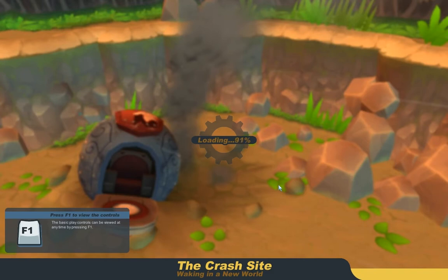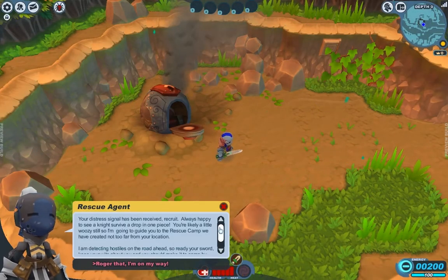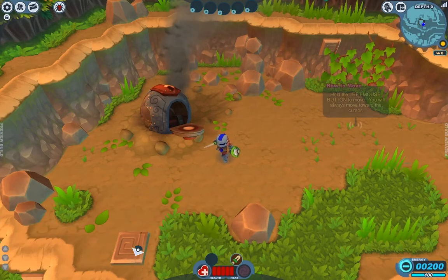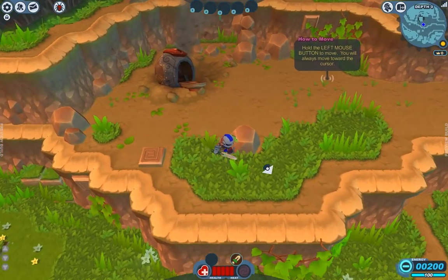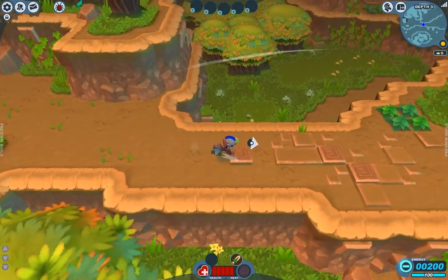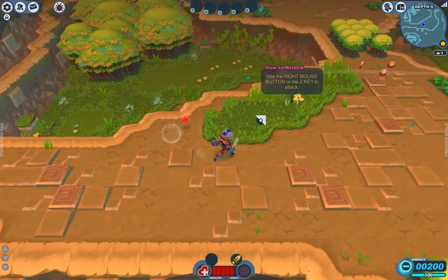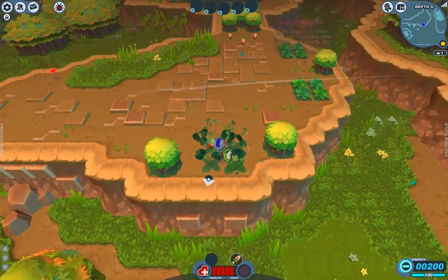When you first create a character, you get launched into here at the crash site, where your spiral knight has just crashed on an alien world and you've got to figure out what to do. Basic controls: left mouse button to move around, right mouse button to attack, or Z, and X is a shield which will defend you from attacks.